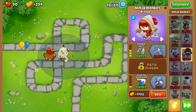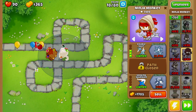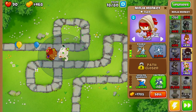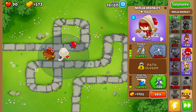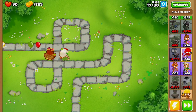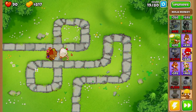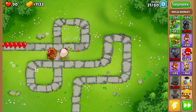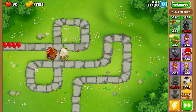Next we're going to upgrade our ninja monkey to Double Shot, and then we're going to buy Bloonjitsu. It is a little more expensive to go with Bloonjitsu, but it is 100% worth it to go with Bloonjitsu over a different starting tower, because we want this tier four on the field as soon as possible — and as soon as we get it, we are completely set.